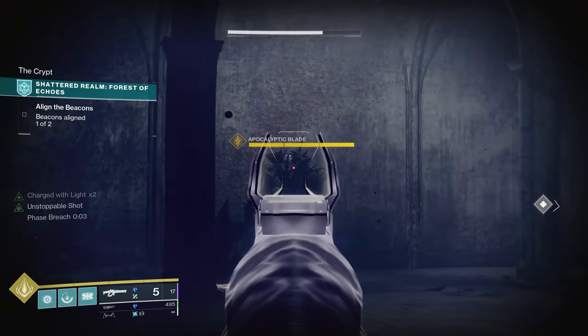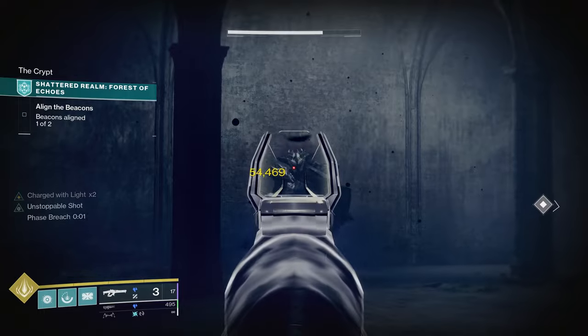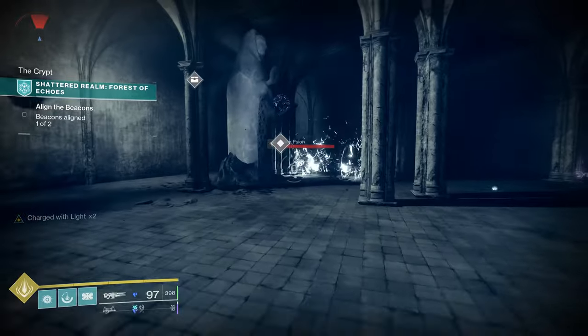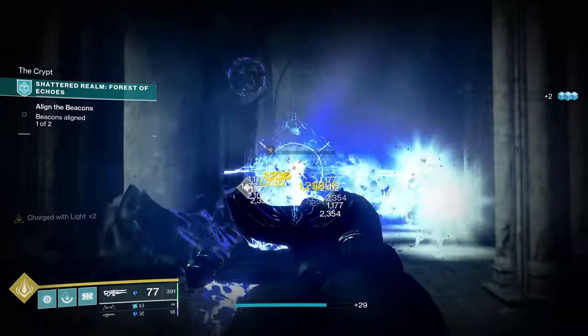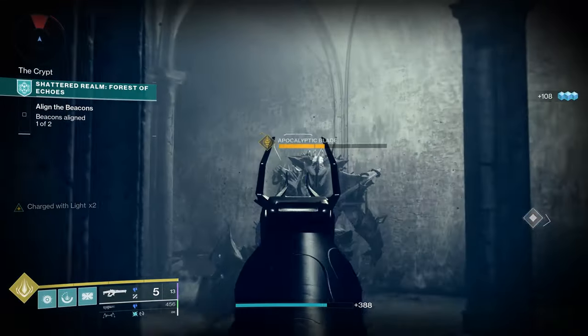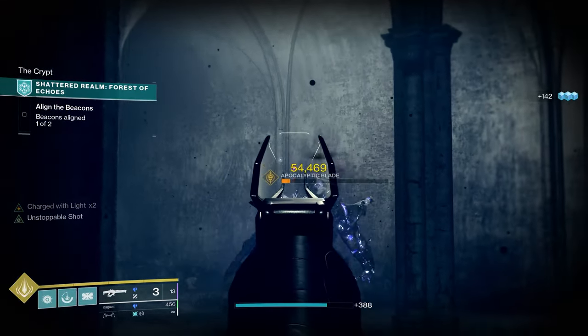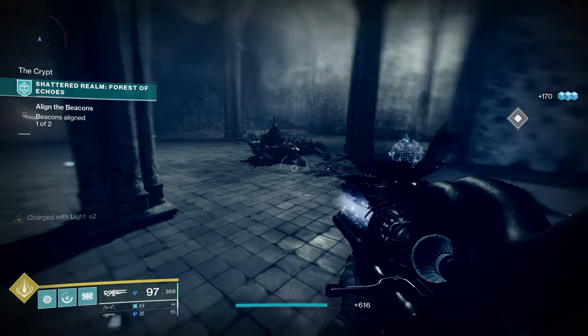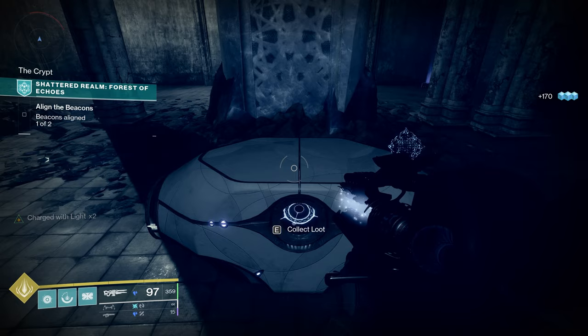That's the big guy — the Apocalyptic Knight. I can kill him fast with a Linear Fusion Rifle. He will probably disappear once on you, so be ready for another spawn of adds over here. That's why the Scepter is so good. If he spawns back in again, he goes down pretty fast. Watch for any more adds that pop out. And here is your Ascendant Mystery.